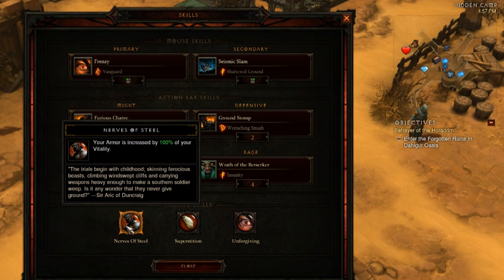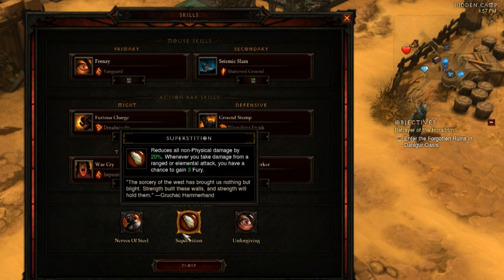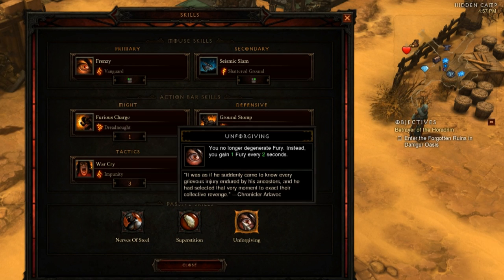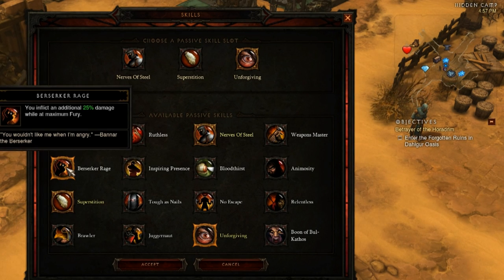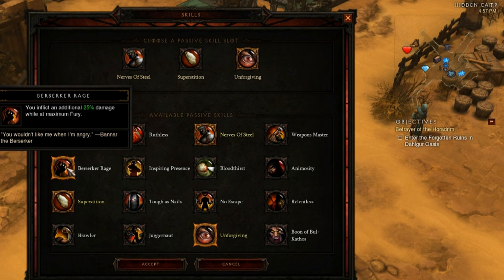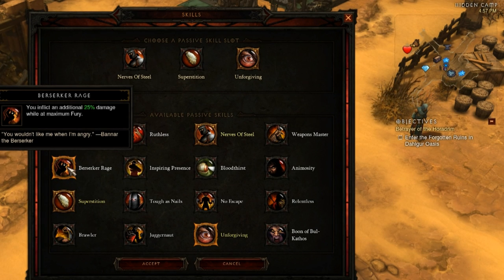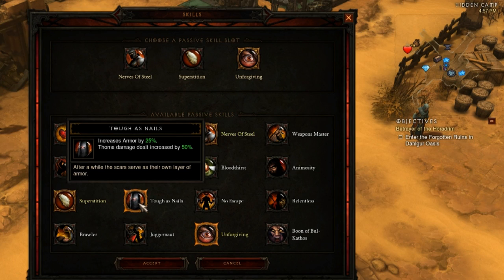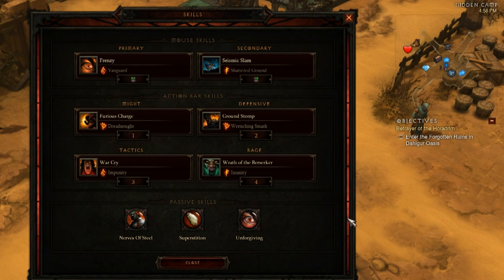Nerves of Steel: because I'm stacking quite a bit of vitality, the armor increase from this passive is worth it. Superstition: for all those overpowered elite abilities that deal non-physical damage, that 20% reduction is huge. Unforgiving I don't recommend to everyone, but with my playstyle I like to always be generating Fury rather than degenerating. If you're not using Unforgiving, I'd either switch to Berserker Rage and swap Seismic Slam for Ignore Pain — closer to Forstrat's strategy — or go Tough as Nails to further increase armor. I never like to lose my Nephilim stack, so this is the build I try to go with.